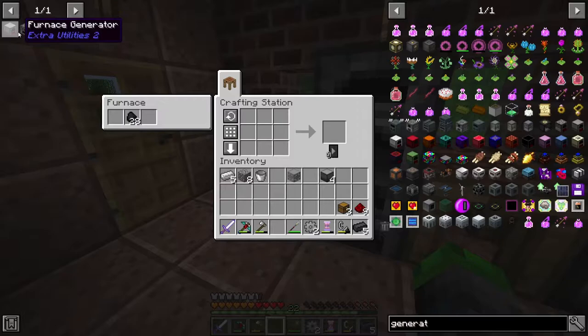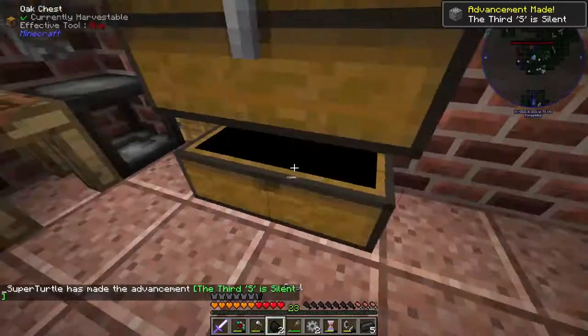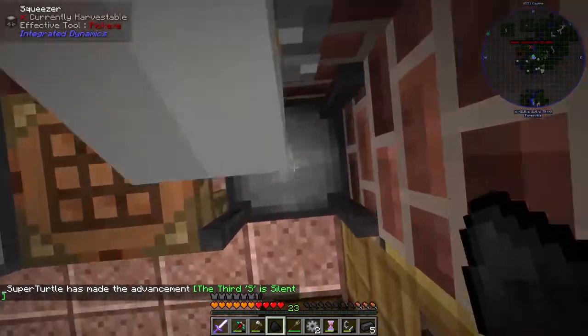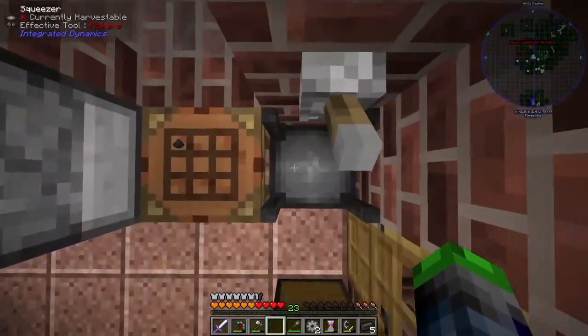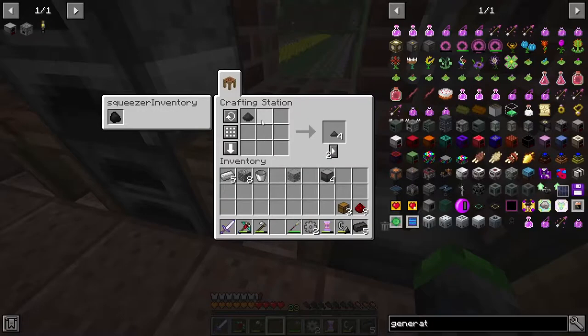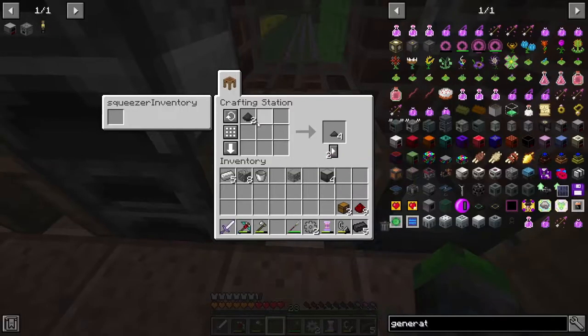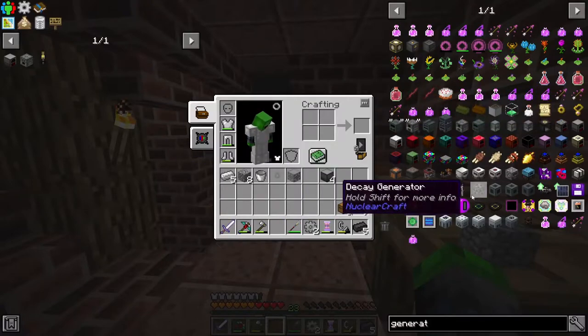Today we're going to be getting into Immersive Engineering, but in order to do that we need to make steel. Steel is a little complicated to make. We need to put some of this in here, jump on it - there we go - so we got pulverized coal. We still gotta do one more, so we have two pulverized coal. We need to do that quite a few times, so at the beginning it's going to be very grindy getting into Immersive Engineering.